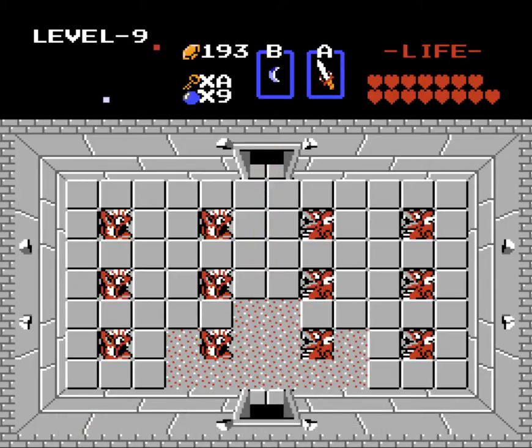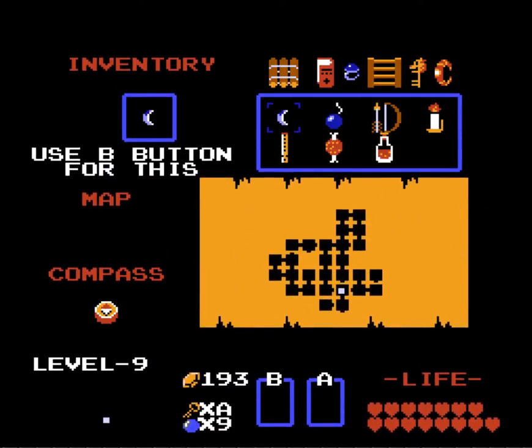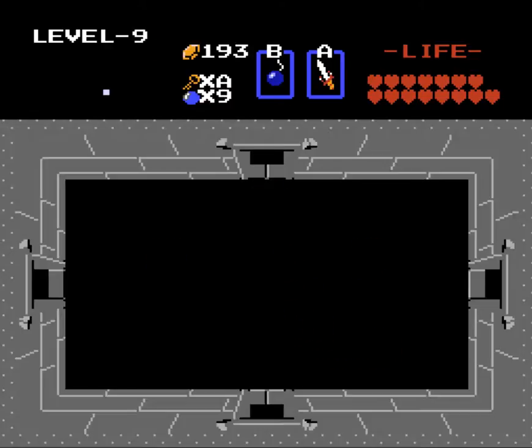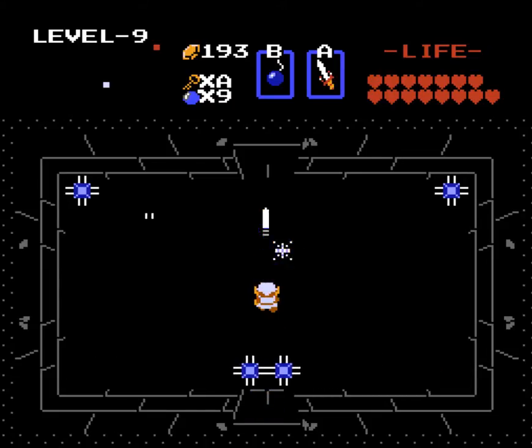Hello YouTube, we are back for some more Legend of Zelda Second Quest Edition, and we are going to finish this crazy dungeon. It's crazy. We found the compass, which means we can access where the boss is in this dungeon.